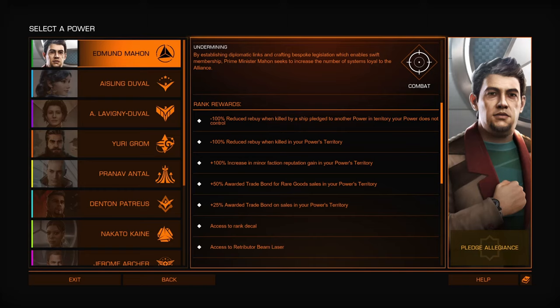So I'm going to look at my options for who has the best rewards for hauling. Mahon, I think, is probably one of those. He offers a 25% award trade bond on sales in your power territory. This is definitely a good thing — getting a 25% increase in profit for anything you sell, although it's only if you sell it to a station, not to a carrier parked in his territory. I think this only applies to stations in his territory, but 25% bonus is quite good.